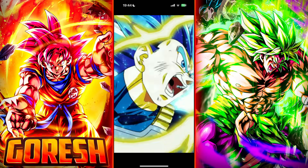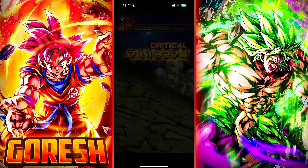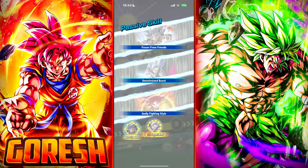We have the Gamma support. Vegeta's fully built up. Just do a normal first, Cell — one normal? Okay, we're good. We're definitely fine. Go ahead and super. Wow, no super. Okay.